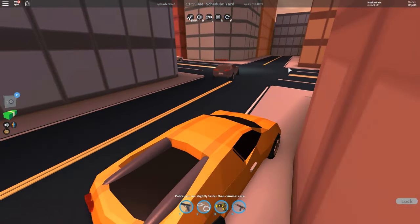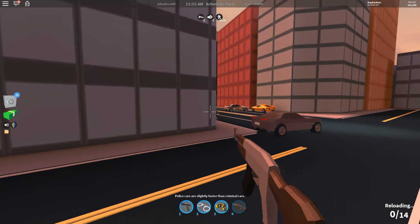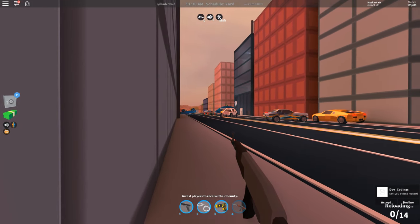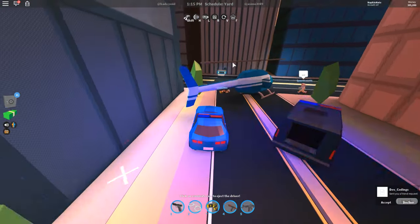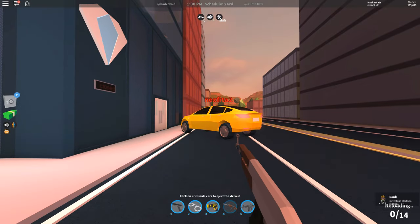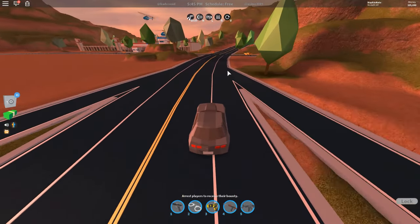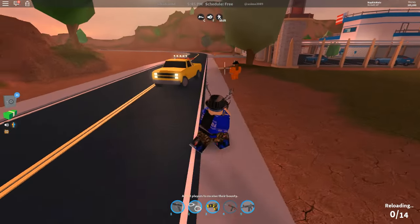I'm glad they use the car locking feature because before people stealing your cars was not cool. This crosshair definitely helps aiming — look, aiming at the head, and he's dead. They're jumping down — we're not arresting, we're testing the new gun. There's a criminal right there — here they are — you better get ready because I'm here.